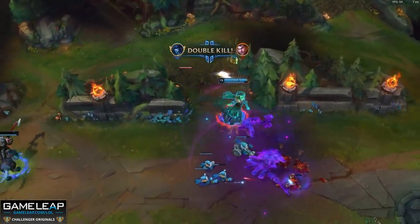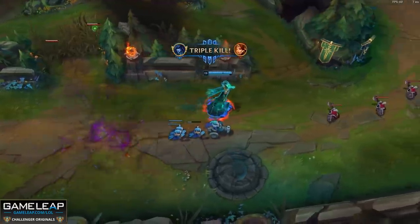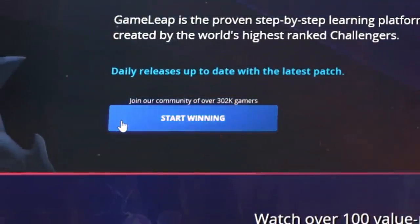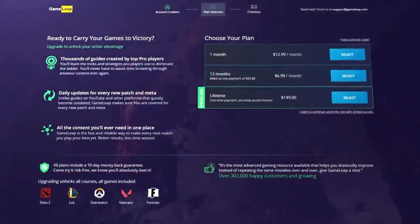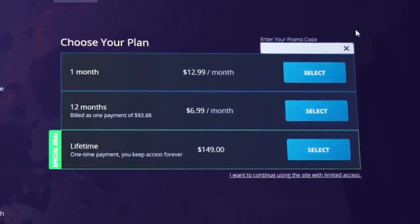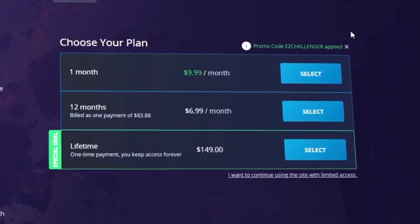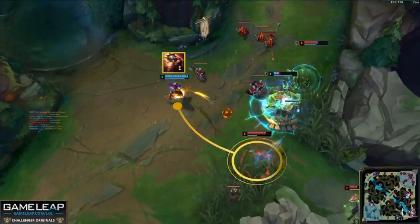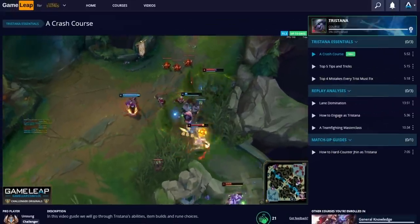Everfrost and Cosmic Drive are still very powerful in 11.7. Before we get into the three most powerful builds, let's run a reminder to check out the GameWeed website. Aren't you tired of winning, then losing, then winning, then losing? It's time to buck that trend so you can start seeing victory on the rift. Do yourself a favor and get signed up. Links down below.